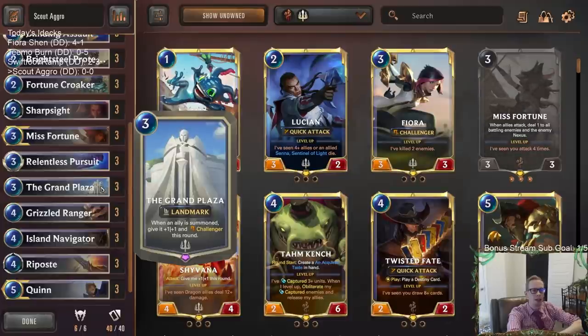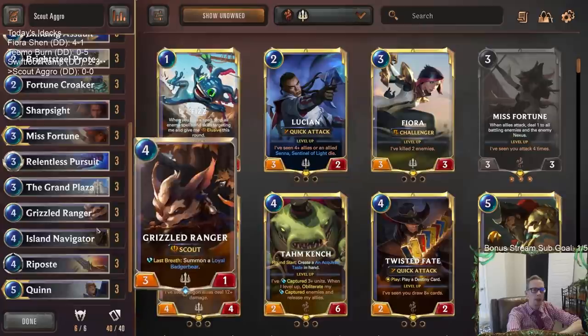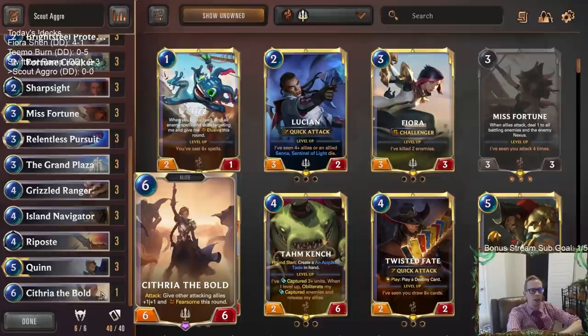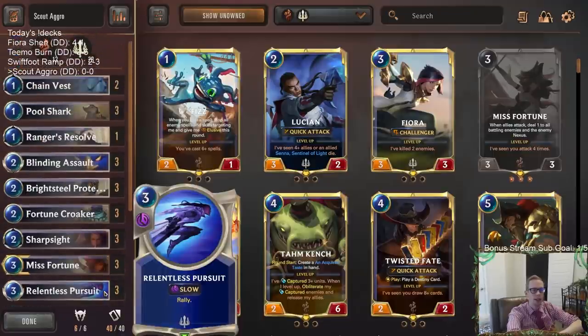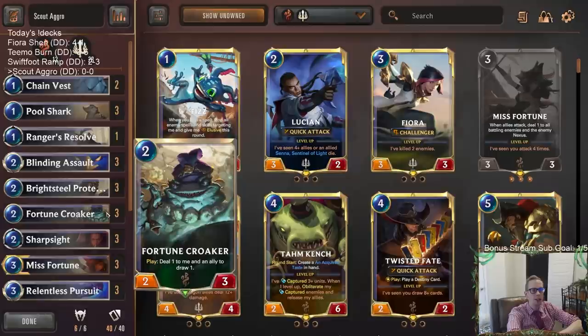Grizzled Ranger and Island Navigator are both amazing with Grand Plaza, so we're doubling up on those four-drops. Since we're running a slightly higher curve, we trim the top end a little — going to one Cythria instead of three like you'd normally see. In this donation deck we're also playing Fortune Croaker for extra card draw so we can play a later game, instead of War Chefs or Hired Gun.